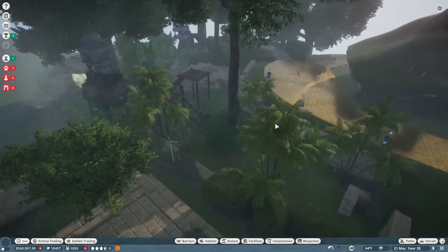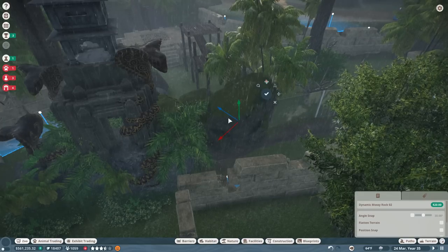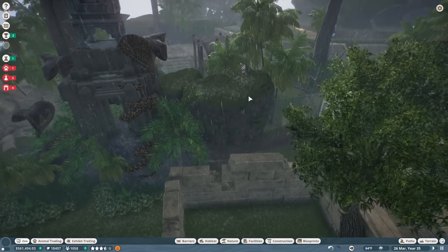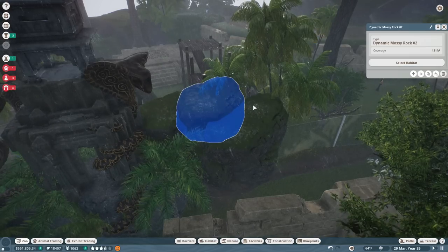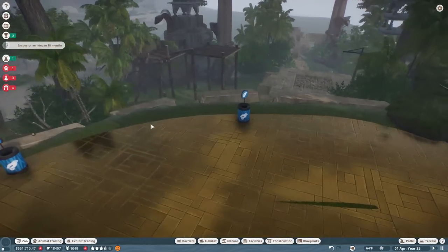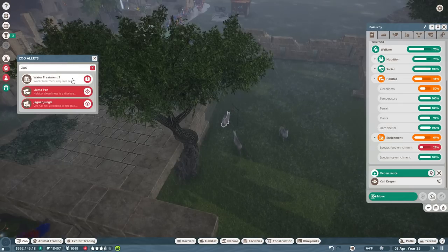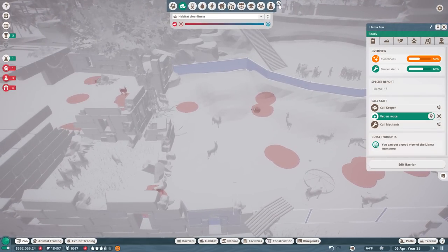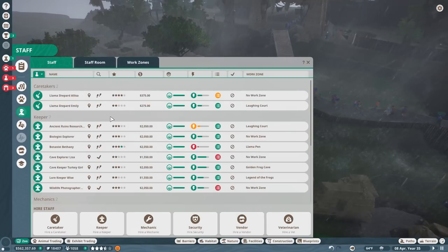Let's add a few more rocks over to this side just so a certain someone doesn't get any ideas and jump straight into the llama pen — that wouldn't be quite so good, sir. There we go — a nice thick wall. I love the look of those mossy rocks, they're just so cool. Meanwhile, Butterfly has a disease so the vet needs to come take care of her, and the llama pen is struggling because there's so much poop causing diseases.